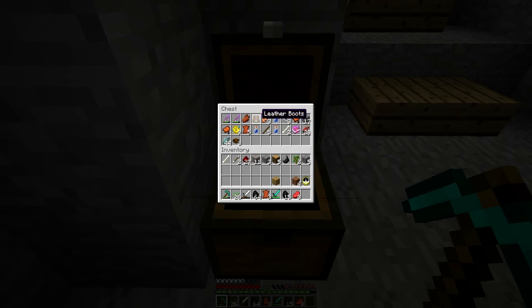I got some rotten flesh, some crappy leather boots, some clownfish — I didn't even know they had clownfish — some bottles of water, some string, two saddles, an enchanted book of Bane of Arthropods 4 and Protection 4, a load of salmon, a load of fish, some bowls, and some pufferfish. It wasn't too bad really. Luck of the Sea gets you more of the high quality stuff like enchantment books and enchanted armour, and Lure helps with getting better fish and different kinds of fish.